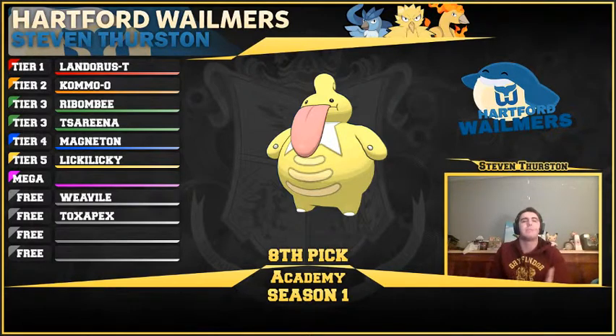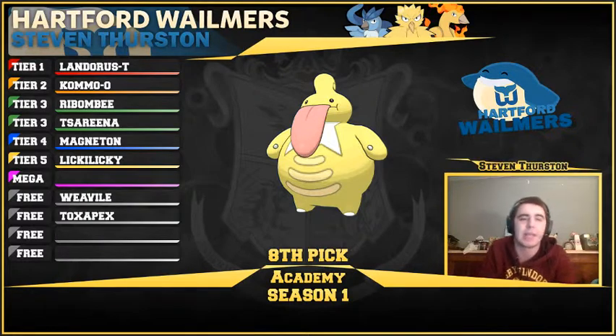I wanted a Wish passer, as a lot of my mons were solid defensively — Landorus and Kommo-o — but they don't have their own recovery. So Lickilicky is an amazing Wish passer. Lickilicky is great — it's a phazer, it has access to Heal Bell as well, and of course it's a Wish passer. It also has Curse sets, SD sets — you can catch people off guard. With a pretty good ability that it can't be Taunted, and another bonus that it can't be confused.